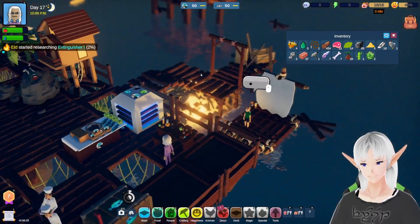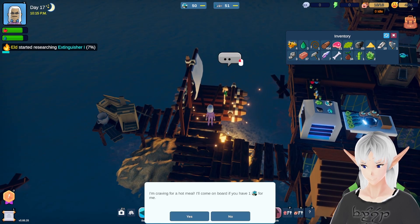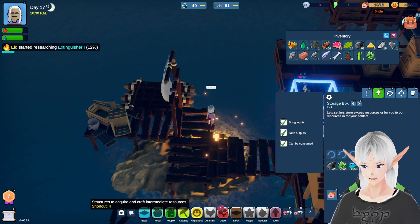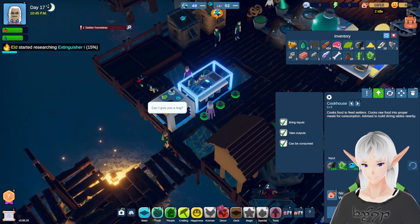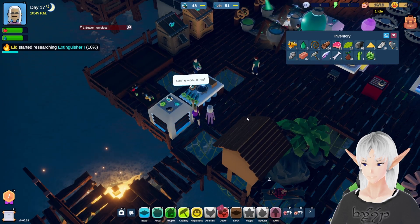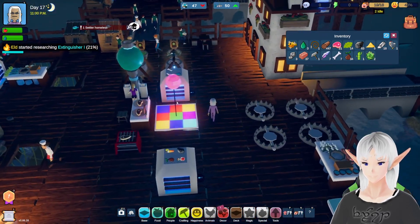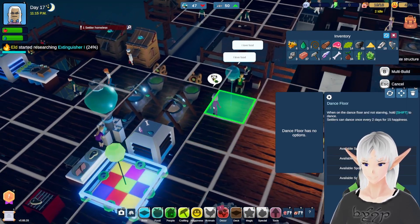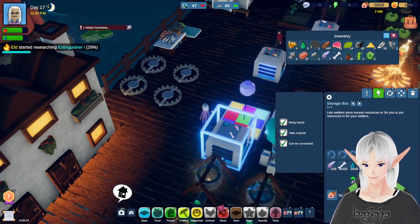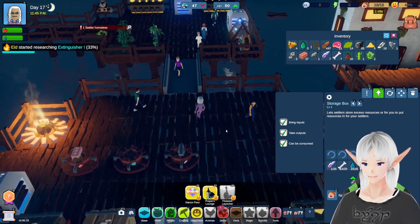Extinguisher — yep, that'll be nice when we have fires. Let's check and see what this person needs. One teriyaki — gladly, there you go. Do I have a chef assigned? Nick, are you a chef? Yes, you are. All right, that's good. We're going to take the dance floor, and I'm going to leave a dance floor over here just in case people want to dance. However, I'm also going to put one over here in the party area.